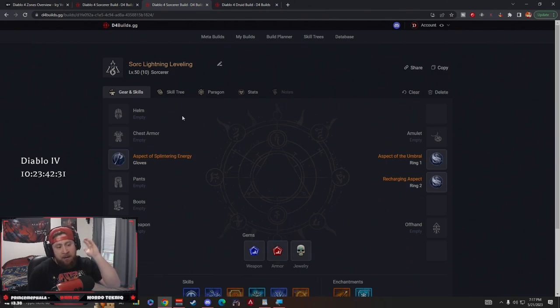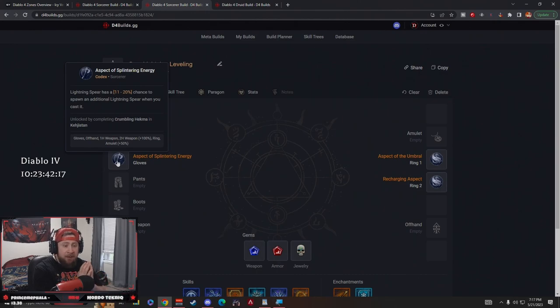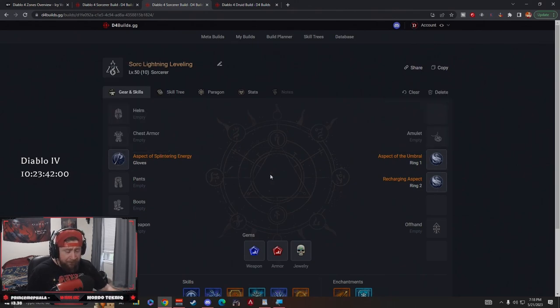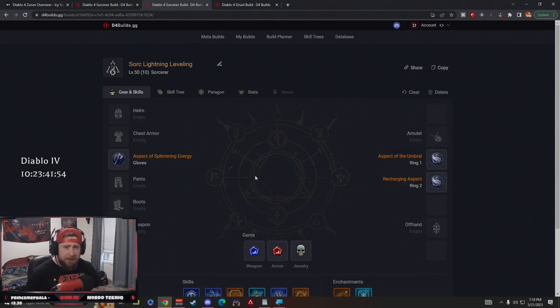There's going to be a Google doc sheet down in the description for you showing how to level your character and what skills to take as you continue to level up. With our aspects, we don't have a lot here — these are only codexes, which are legendary affixes you can get from completing dungeons. You get the powers at the lowest quantity, like with lightning spear you'll get 11 instead of 20, but you're guaranteed to get this power as opposed to waiting for a legendary to drop.